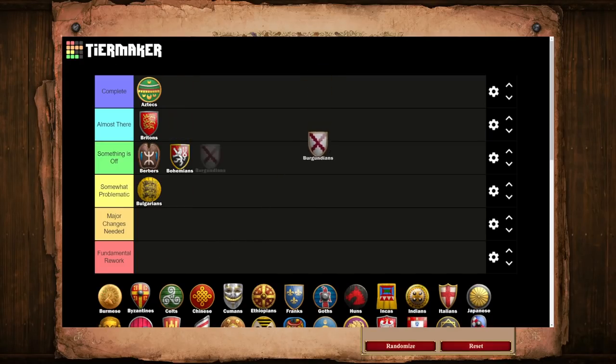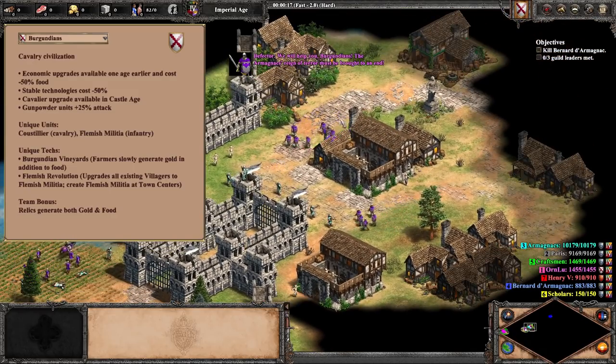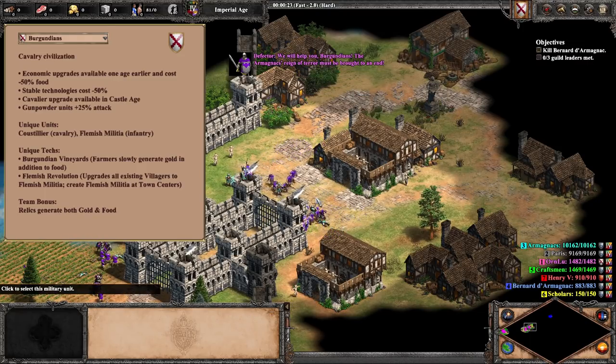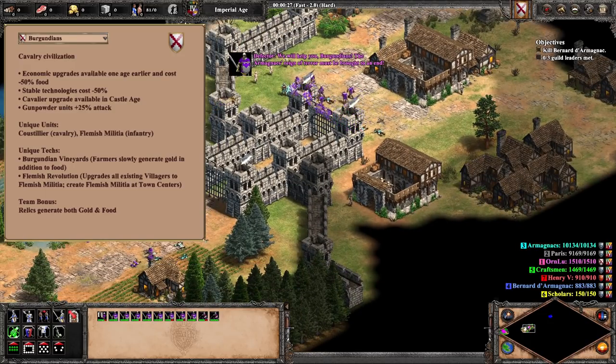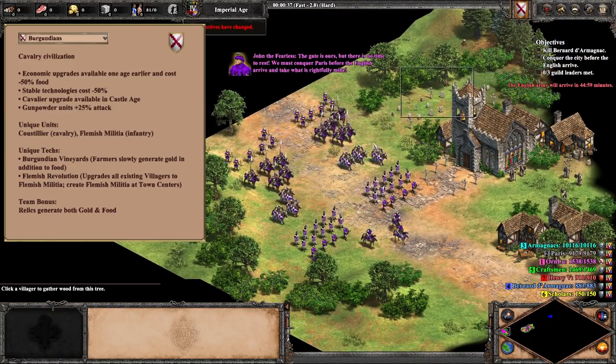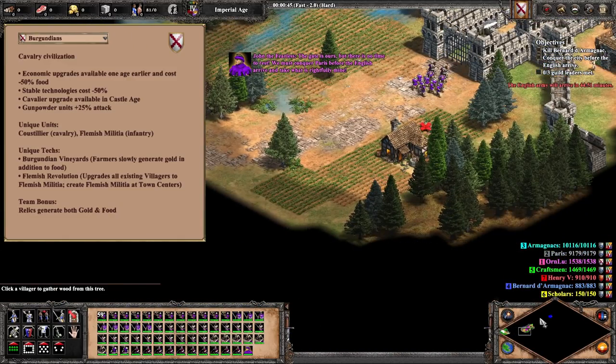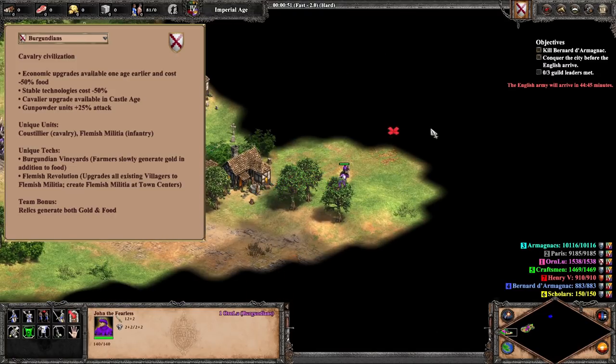Now we get to move on to the first civ from the controversial DLC, aka Lords of the West. That civ is of course going to be Burgundians, and they will be going into the Somewhat Problematic tier. I will give Burgundians this much credit — through several patches over the course of this year, the civ has made massive leaps and bounds when it comes to both design and balance. Think back to where Burgundians were at launch and where they are now. Their identity as a civ is very clearly the economy and technology-focused cav civ. The obvious comparison for Burgundians is the Franks, as both are pretty much the same civilization. However, at this point the two civs play very differently.